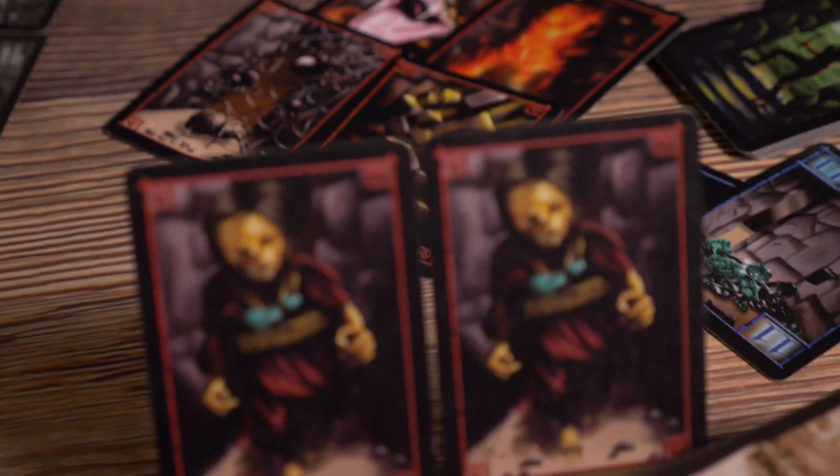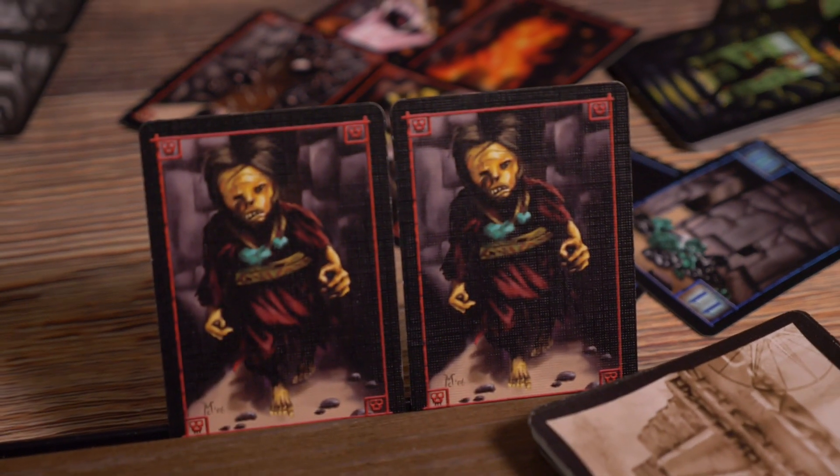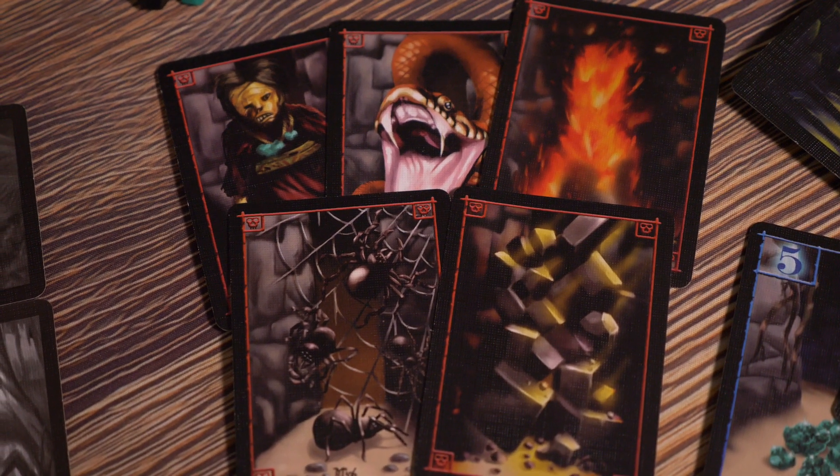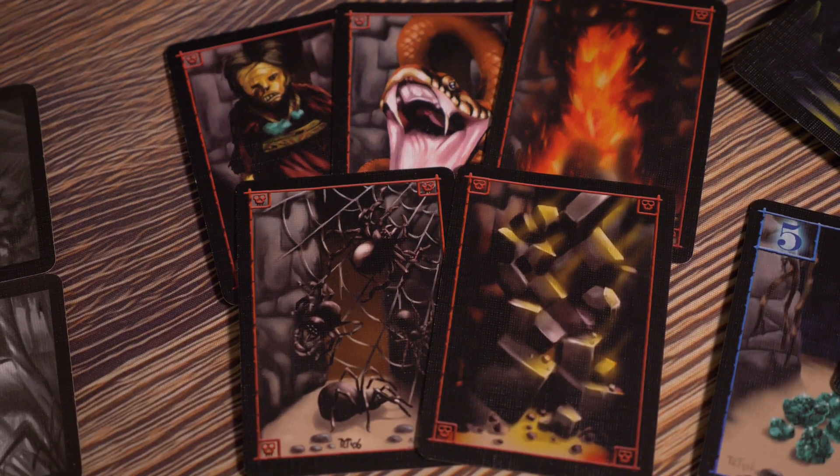The mechanism that determines whether you live or die is danger cards that pop up. If there are ever two of the same kind revealed — snakes, zombies, rock collapses, ceiling collapses, fires — if two of the same kind ever pop up, you're gone, it's over and the round ends. It plays out over about five rounds, and then whoever has the most money and victory points from the things you collect is the winner. It is a great game — I really really like it.